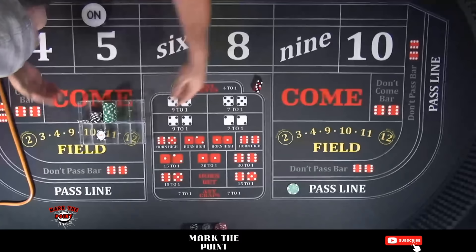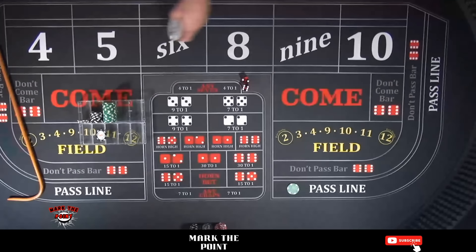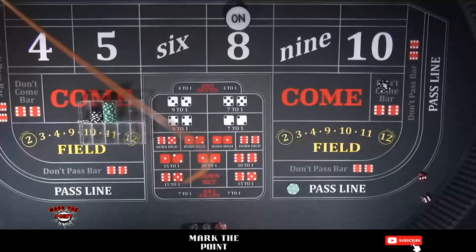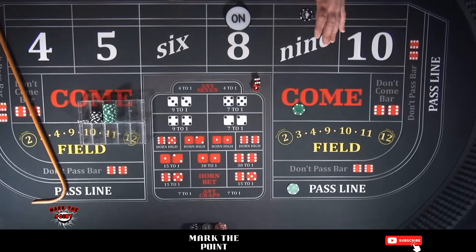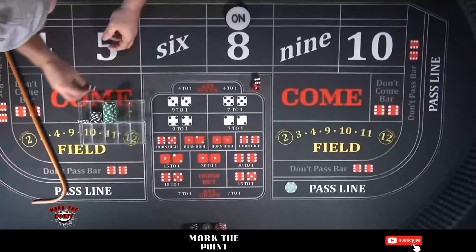This is our profit rack here in the back. Let's turn the puck off and get another point established. We got a six-two eight - easy eight, mark the point. Drop a DC bet, pull it from profit. That rolls a six-three nine, traveling to the back of the nine. We get another come bet set - two PSOs in a row essentially. Same scenario: lose the pass line, get paid on the DC and come. We're up almost $200 now.